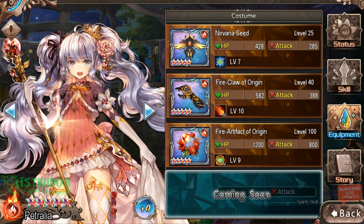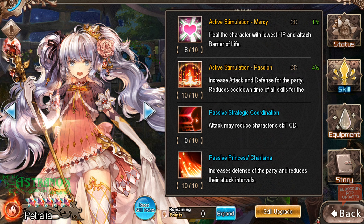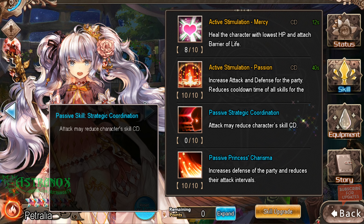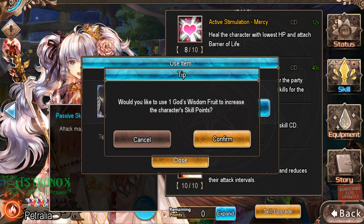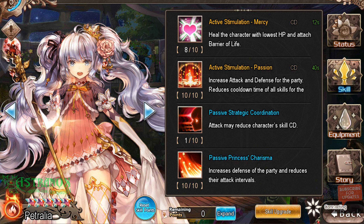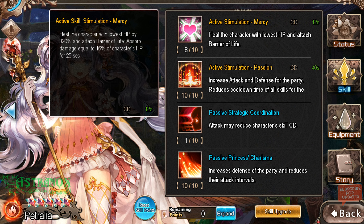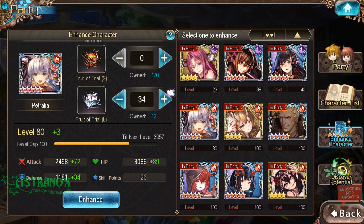Petralia is at level 90 headed to 100, which gives her two skill points. I can expand her skills and get her a new skill — let's get that. Once she reaches 100 she'll have it. Actually, I think I should have put the points into healing because I'm not going to reach level 100 on her tonight. That was a mistake — I need to focus on my fire characters first, but maybe I can get her to 100 if I do a bunch of trials.